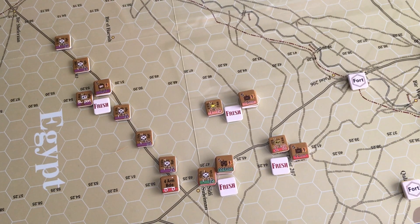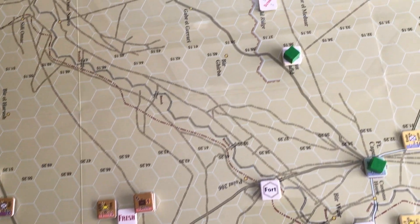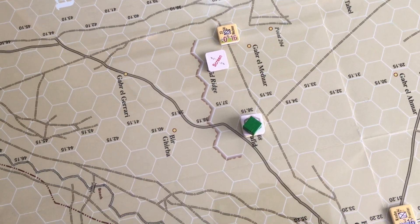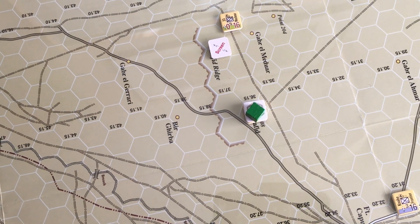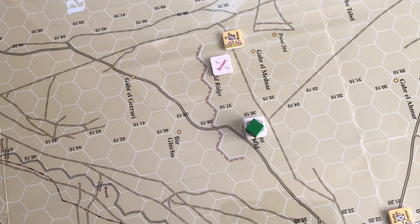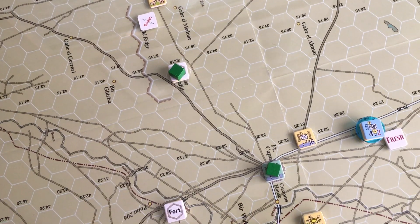The idea was for these four brigades to punch up in this direction. British intelligence was under the impression that Hafid Ridge was where 15th Panzer's tanks were. The idea was that these armored brigades with their brand new tanks would push up, take down 15th Panzer, and then push on through - which didn't quite work out in reality.